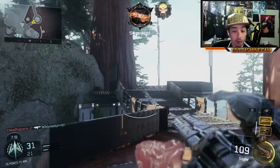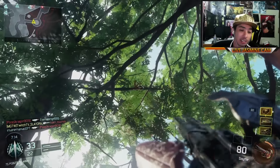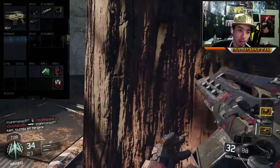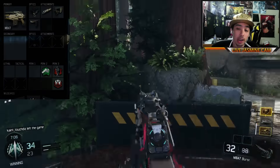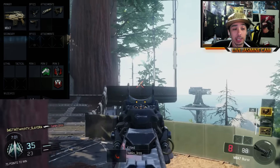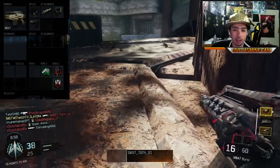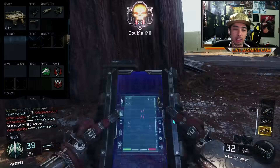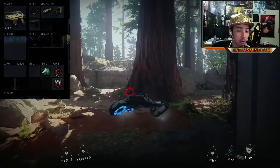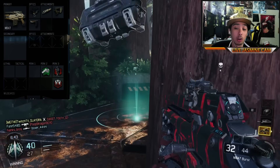As far as attachments in my class setup for this gun, before we get into the stats — this is the first class that I recommend, specifically for Search and Destroy. This is actually pretty much Scumpy's class that he uses. Keep in mind, in competitive they run different things because certain things are banned. The things I can recommend for you guys are running the ELO or Reflex for the sights. The iron sights on this gun are just not very good at all — it's just a little bit obtrusive, so it's much better to have the ELO or Reflex.